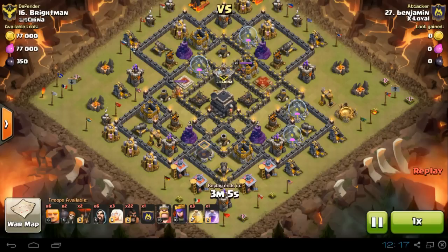As you can see, he's using three healers and six Giants. The main focus is the Giants going towards the Archer Queen to knock her out. The good thing about Giants is they do a lot more damage than golems, so that's another good way to use them.